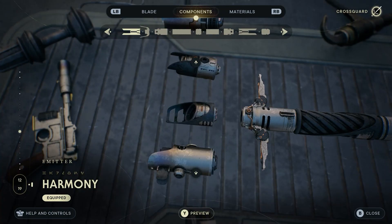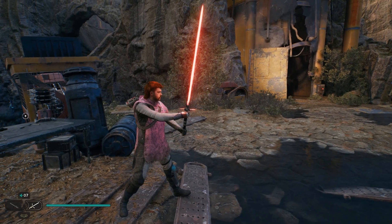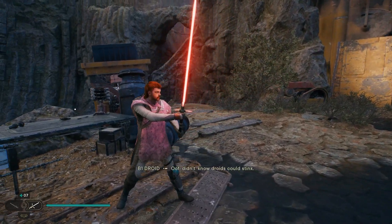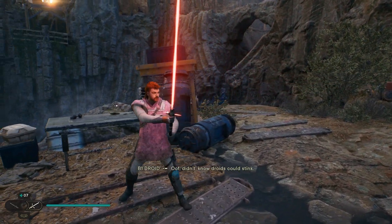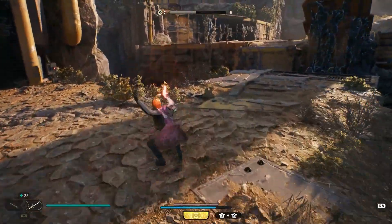As you probably know, the crossguard lightsaber stance is in Jedi Survivor, made famous by Kylo Ren. Thanks to a cool extra little feature, once you finish the main story of Jedi Survivor, you have the option to try New Game Plus, which gives you access to a red lightsaber.